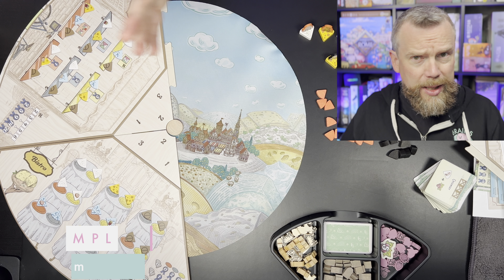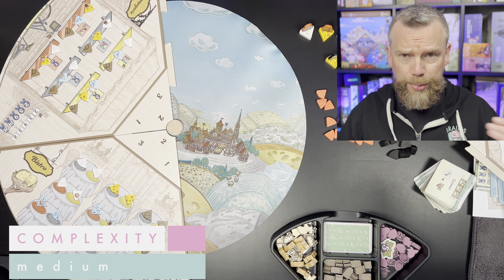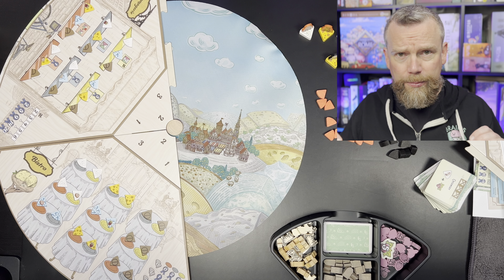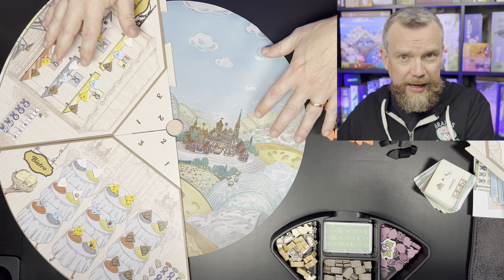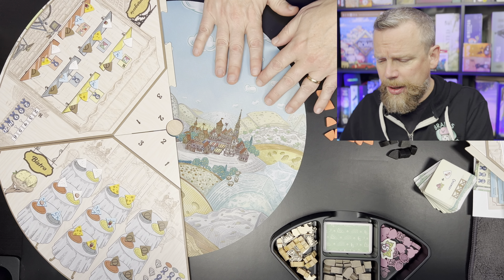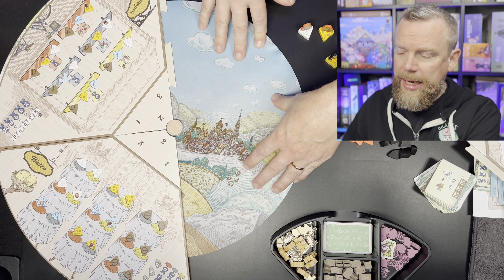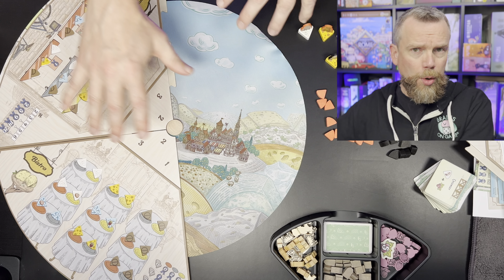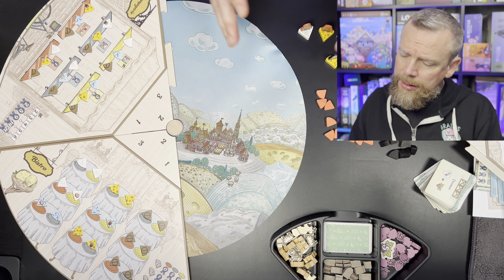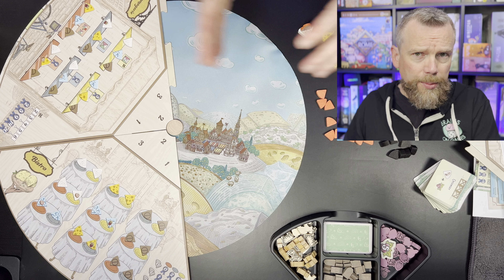Fromage is a medium weight game in terms of its complexity — the complexity of the rules and the complexity of the strategies. I've set up only half the board here just so that you can see how this is the deluxe version of the game, which came with the neoprene mat to make it easier to rotate the board. The board itself is meant to be like a lazy Susan. So it's medium weight in terms of its complexity.